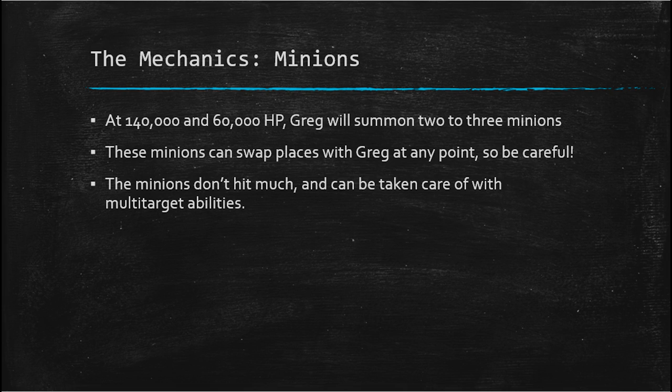If Greg pulls you out and the minions get adjacent to you, Greg could instantly become one of the minions and then melee you. The reason you cannot let Greg melee you is because he does massive damage with his melee attacks, so you want to make sure you're always out of his melee attack range — if you get within that range, you can get one-hit.